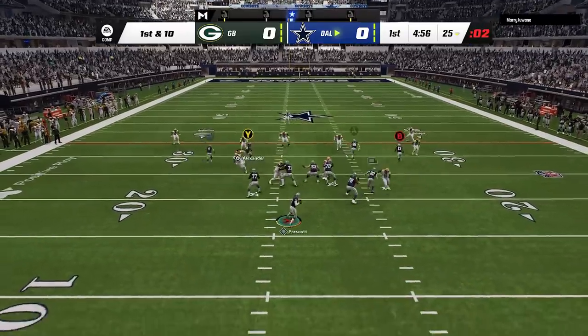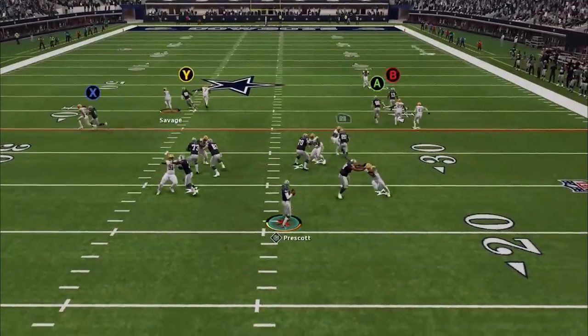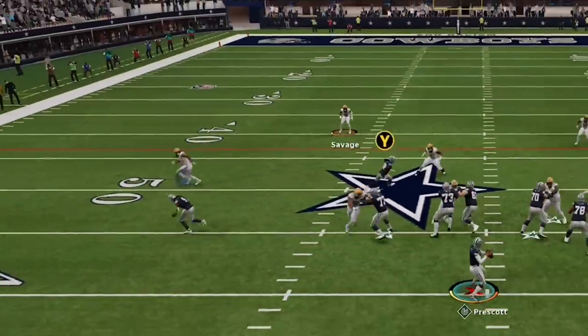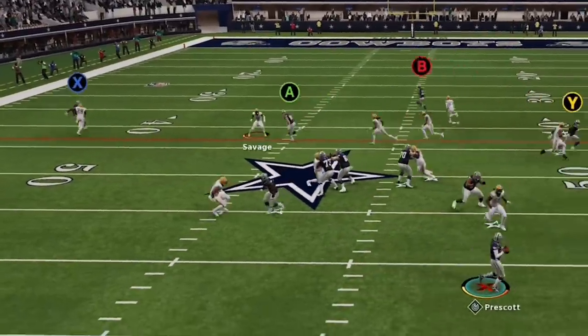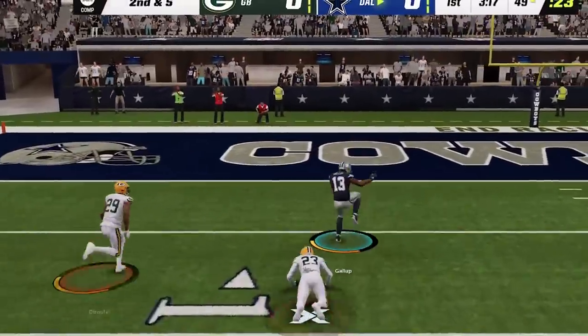I start the game out by taking the running back underneath for 5 yards before absolutely mossing the defender for the first down. I start to hit some drag routes on the next play before I notice that my opponent is in a cover one and playing really aggressively with the deep safety. So on the next play, I run those same drags again, wait for him to bite, before I go to the deeper route to take an early lead.